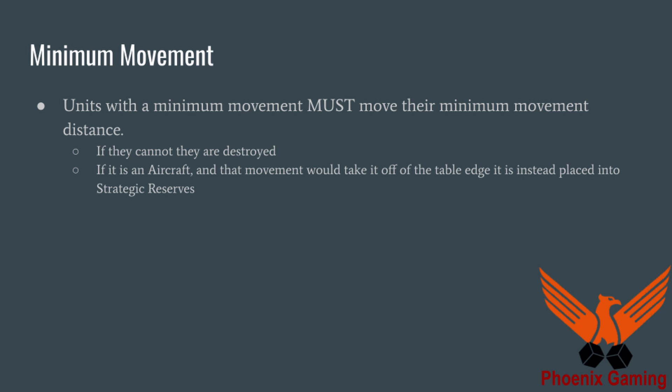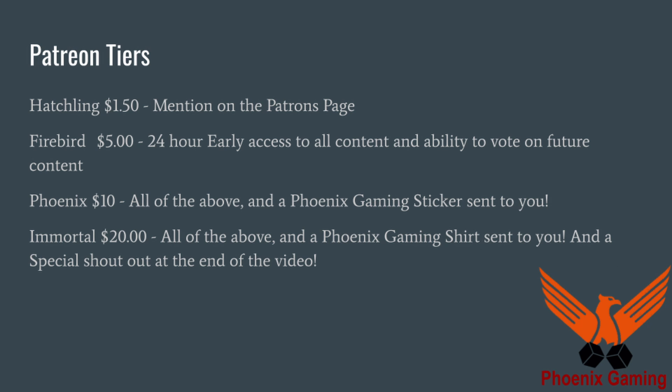Hopefully this really helps break down the movement phase for everybody. As always, our Patreon tiers: Hatchlings at $1.50 — you get mentioned on the Patreons page. Firebirds at $5.00 — you get 24-hour early access to all content and the ability to vote on future content. The Phoenix at $10.00 — you get all of the above plus a Phoenix Gaming sticker. The Immortals at $20.00 — you get all of that plus a t-shirt and special shout outs at the end of the video.